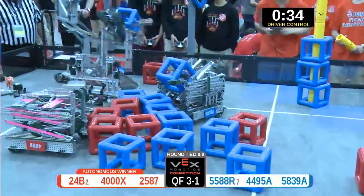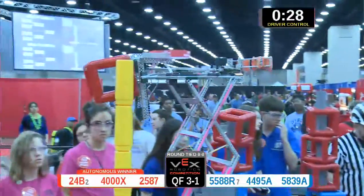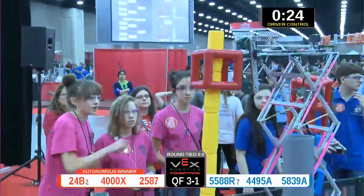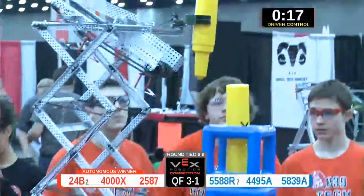Team 4000 puts in another one for four more points for red. Up goes red again, 24b high up over the side goal — they take possession of another for the red alliance. We're down below 30 seconds now as blue comes back, dropping on eight points, filling their skyrise. They've got five cubes on their skyrise with five risers.